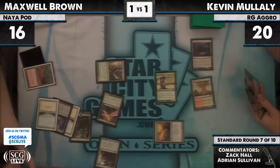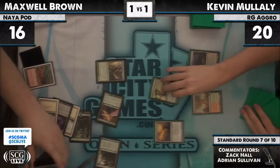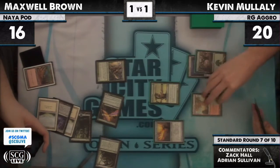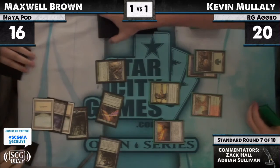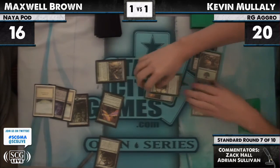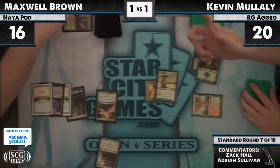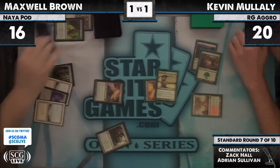The Birthing Pod is going to go get a land and — is there a Phyrexian Metamorph? No, he doesn't have one in the 75. He'd love to grab a Borderland Ranger — has to settle for the Ranger. That's fine. Wow — that Sword is a lot of damage here. Max has maybe four or five cards in hand. Here comes the Sword equipping — and that's going to eat the Borderland Ranger, or maybe not — he just throws it in the way. Maxwell Brown happy to time-walk his opponent.